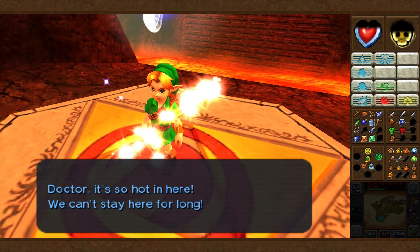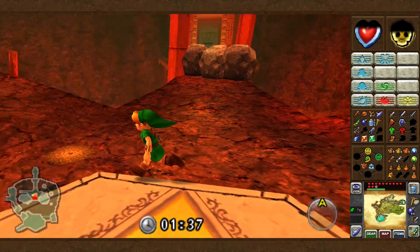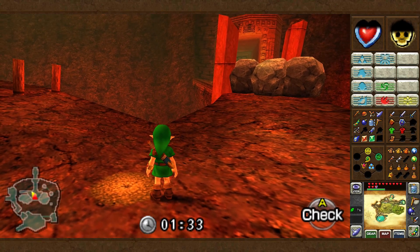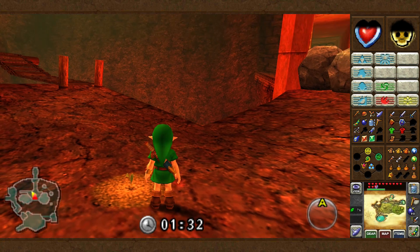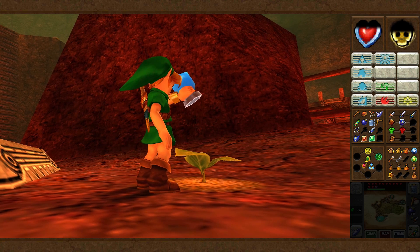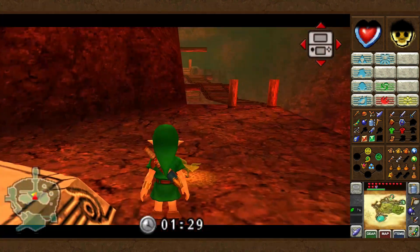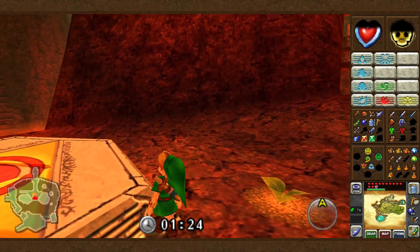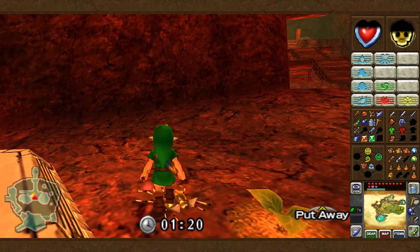Our fancy heat-resistant Goron tunic is adult-sized. We can't wear it as a kid, which means we have a limited amount of time here. But we have 1 minute 38, because the time is proportional to how many heart containers you have, and we have quite a few, so it's more than enough time to plant our bean there. And finally, because this is a new soft soil location as well, we can drop a bug on it from our bottle. There we go — and we'll get a gold skulltula for our efforts.